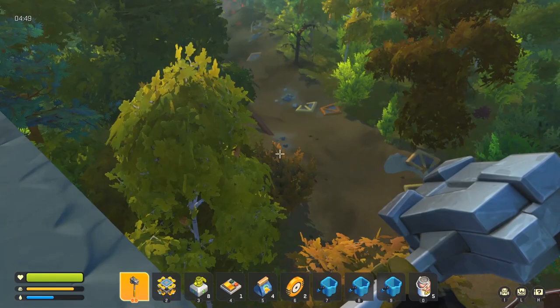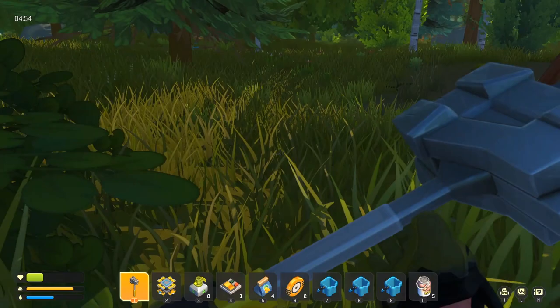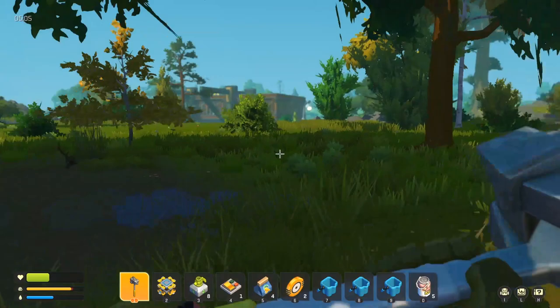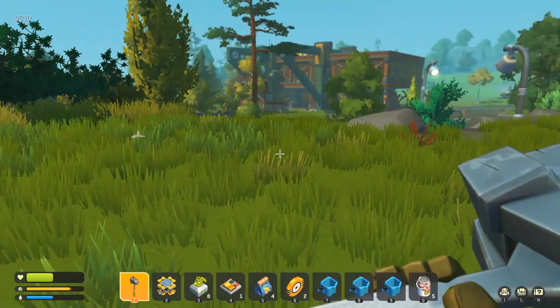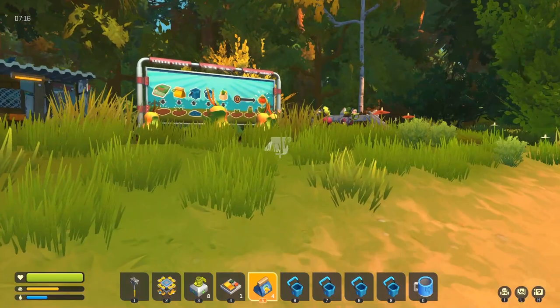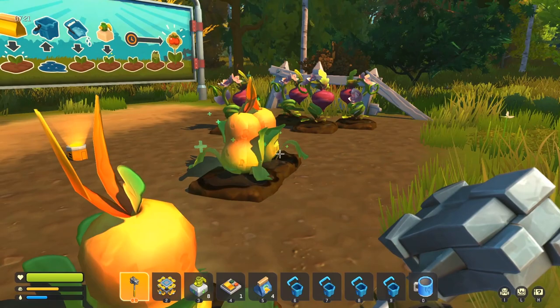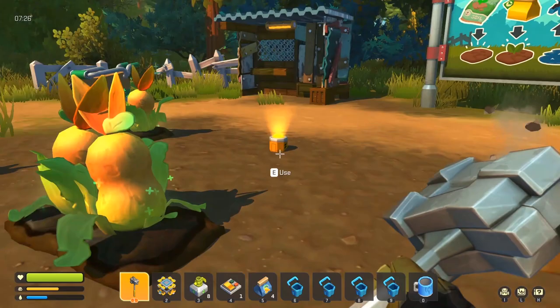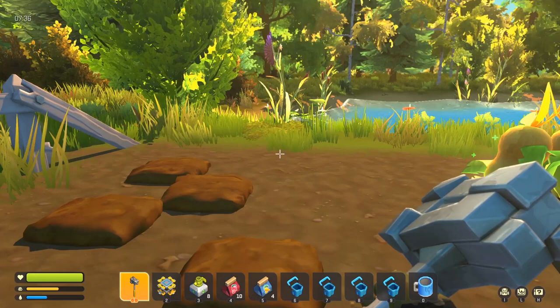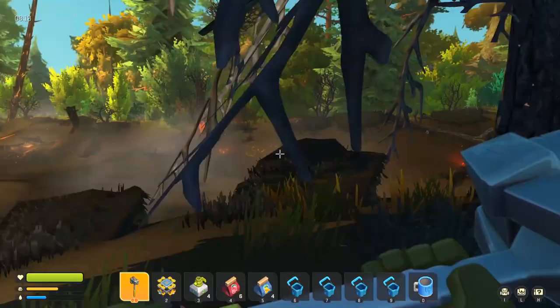Moment of truth — can we take fall damage? Banzai — ouch! Yep, that really hurt, like really really hurt. Where's the nearest water? Let's go back the way we came. Came back to get some water and figured I'd check on my crops — look at this, they seem to be all grown! Pick up — look at that, I got some good beets from that. These aren't quite ready yet. Let's plant some more.